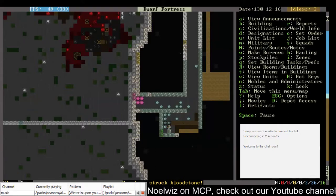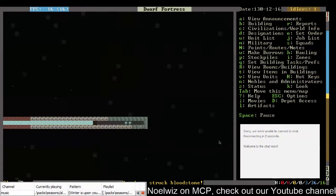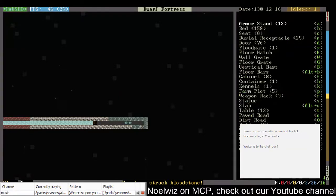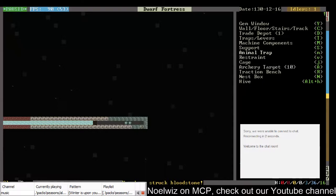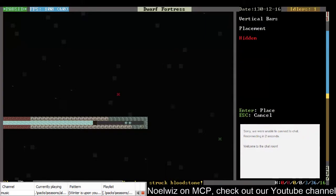So anyway, we have this all being mined out quite nicely. I'll be able to make our well. Where to now? Build bars is what I want. I think it's actually next thing down here — somewhere in here is bars. I'm probably missing it. Vertical bars, yes, that's what I want.